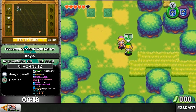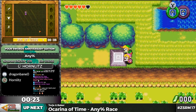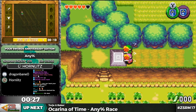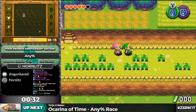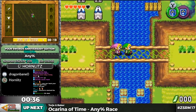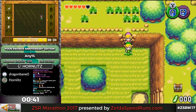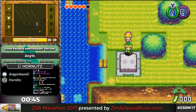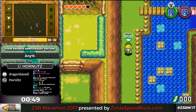Basically, every single level in this game is randomly generated from a set number of puzzle pieces that have been pre-made by the people who made the game. My job is to figure out what RNG I have and cope with it, and try to do it as fast as I possibly can. Speedrunning this game is what I would call basically the Zelda equivalent of speedrunning Spelunky, or like Yu-Gi-Oh! Forbidden Memories.